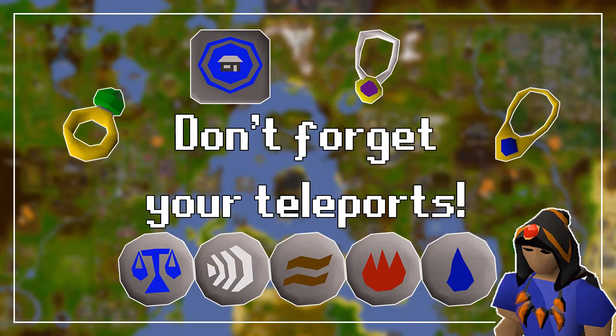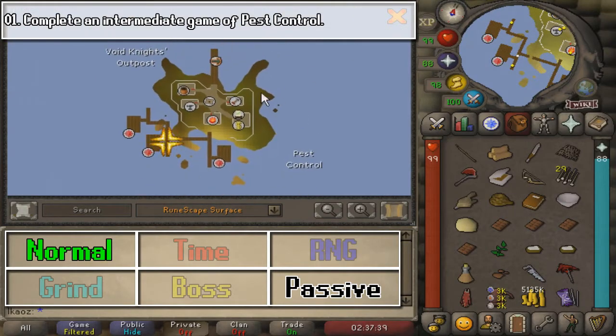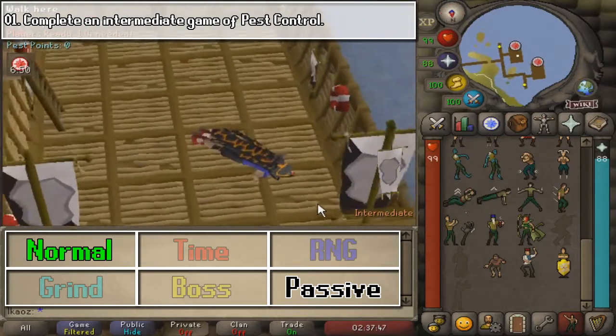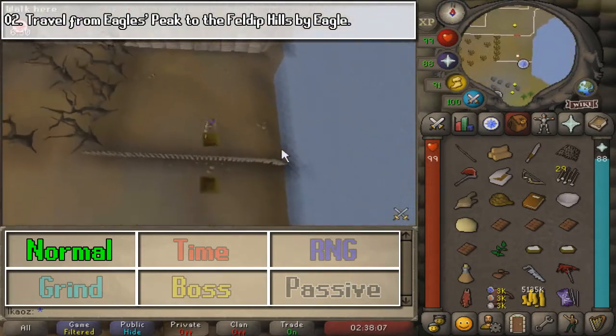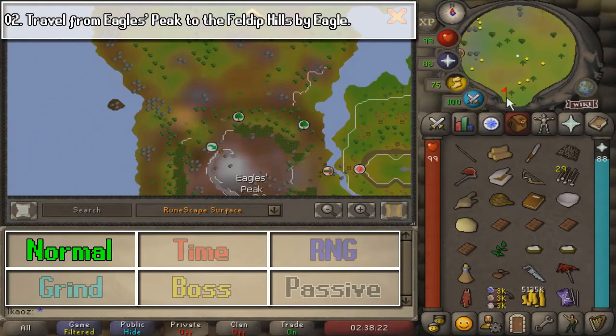Remember to bring some method of transportation to make this slightly faster. Once you have everything ready, let's jump into the tasks. For the second time in a row, we are going to begin here at the Pest Control Island. As long as you have the teleport on cooldown you can come here, otherwise you can grab a Pest Control Teleport. Go ahead and complete a medium game, and that is going to be pretty much it, with 70 combat.